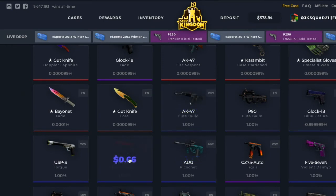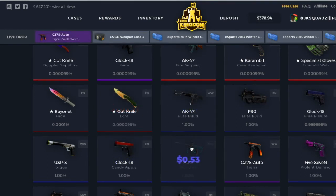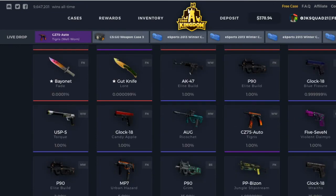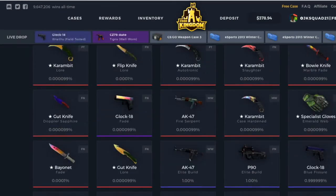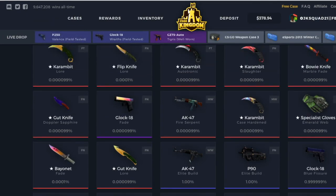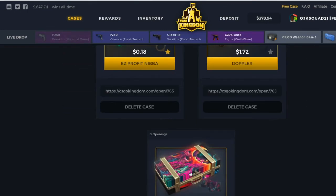I've actually made the Candy Apple skin and the Elite Build from this case. I also almost made the Gut Knife Lore — I was so close. I know it has some bad drop ratings but you'll be kind of surprised at what you can get. This case is actually pretty good; I really enjoy opening it.